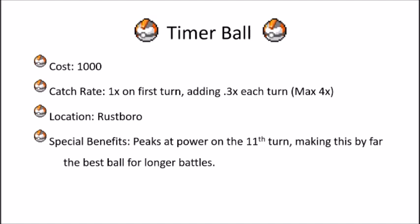My favorite is the Timer Ball, which also costs 1,000. It has a catch rate of 1 on the first turn — the opposite of the Quick Ball. Introduced in Gen 3, the Timer Ball rewards you for waiting: it adds about 0.3 to the catch rate multiplier each turn and maxes out at 4. You find this in Rustboro. It peaks at its full power on the 11th turn, making it by far the best ball for longer battles with stubborn, hard-to-catch Pokemon.